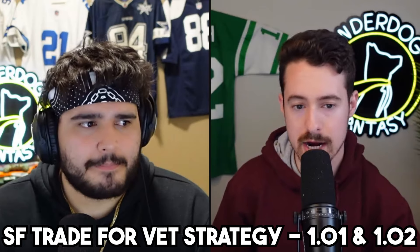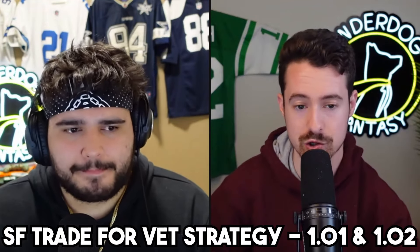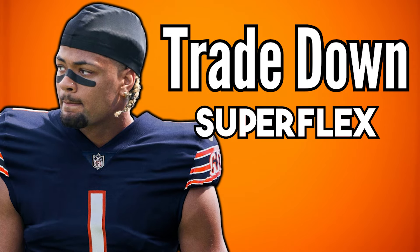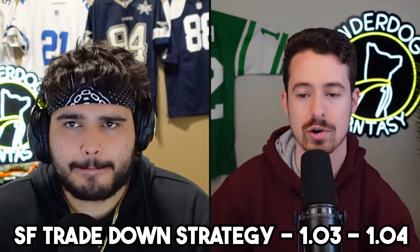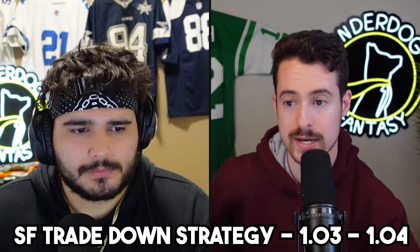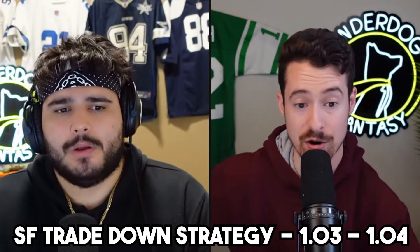That was the trade down, trade up, and trade-for-veteran scenarios for the first tier — the 1.01 and 1.02 — within the 1.01 to 1.04 range. Those two assets are very valuable in superflex. Now let's talk about the 1.03 and 1.04/1.05 — Jaden Daniels, Drake May, and Malik Neighbors make up that tier for us. If you're looking to trade down from 1.03 to 1.04, the reason you'd be doing it is because you view it as a flat tier all the way down to 1.06 or 1.07.